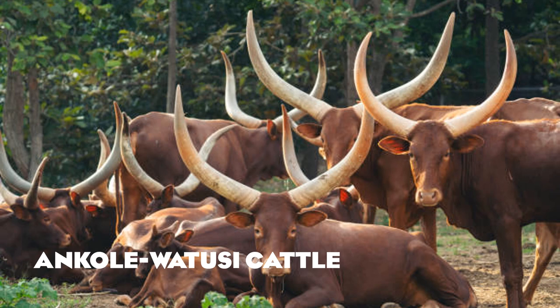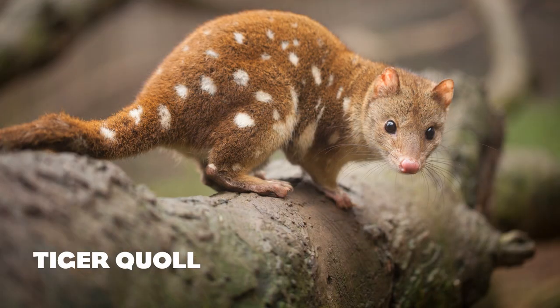Ankole cattle have the biggest horns of all domestic cattle, which would make for an interesting addition. I'd love going first-person along the path, passing the barrier, and seeing these massive horns go by. The tiger quoll is a marsupial from eastern Australia and Tasmania — the largest of the quolls, also called the spotted-tail quoll. I've actually experienced their ferocity firsthand — one ripped up my raincoat!